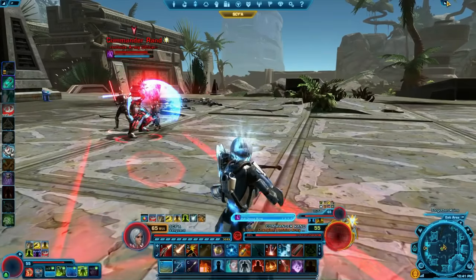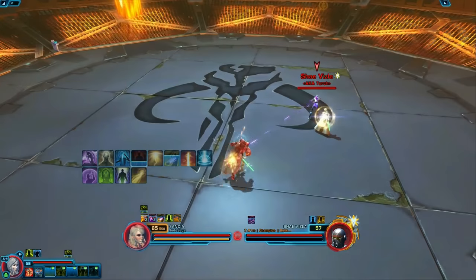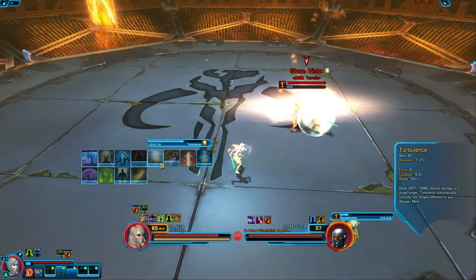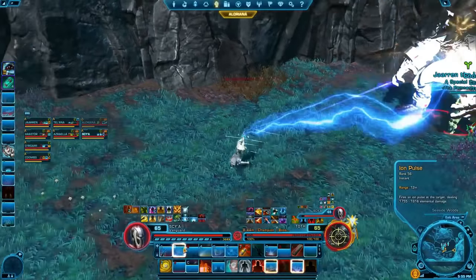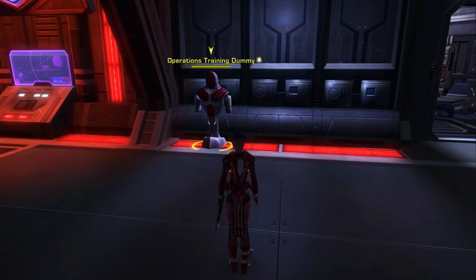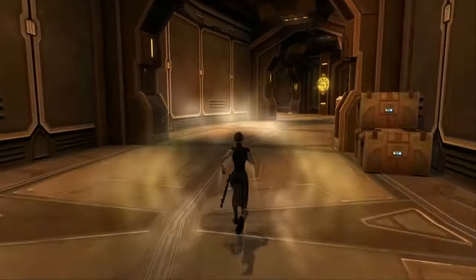Once you choose a class, you'll later be able to choose an advanced class. Your advanced class is a permanent choice and will lock you into certain roles and abilities. If you plan on doing group content, I suggest choosing a ranged class, as ranged classes are highly favored in almost every fight and you'll have a better view of the entire encounter. I also recommend choosing an advanced class that can play multiple roles, so you can swap your role around without too much trouble if your group composition needs it. Although there are 8 classes, the Imperial classes and Republic classes are mirrors of each other — they have different storylines, but their combat roles and abilities are the same, except for the animations.